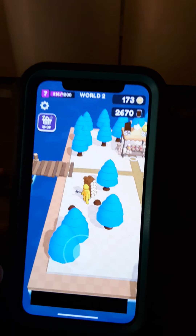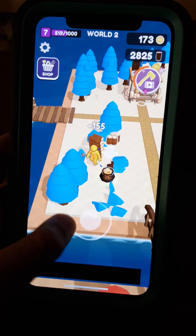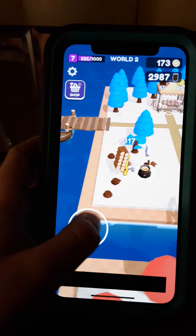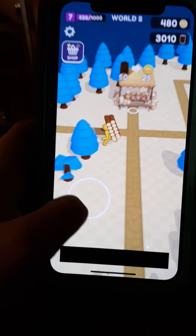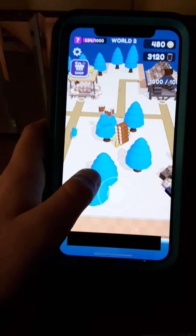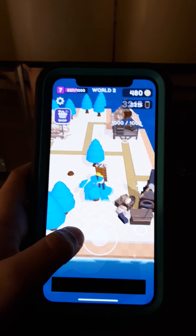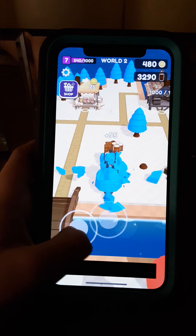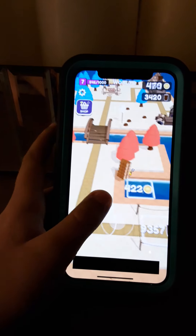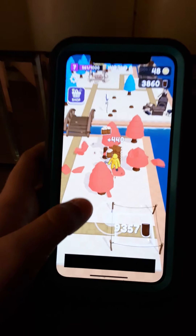We're doing another video of this game called Craft Island. It's kind of weird — this guy here is mining some wood, and you get to move around and make your island bigger. We're in World 2 right now, not World 1. I've got three thousand coins. When you build something, you get more trees or just more space sometimes.